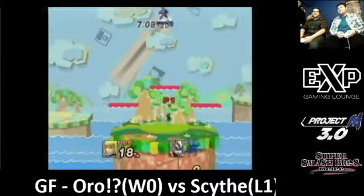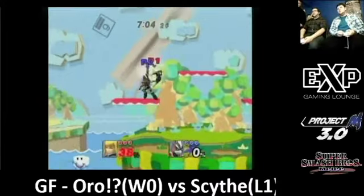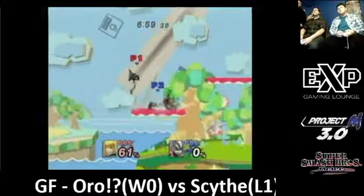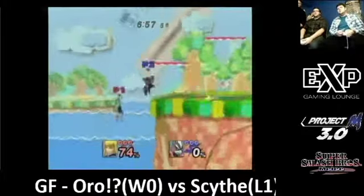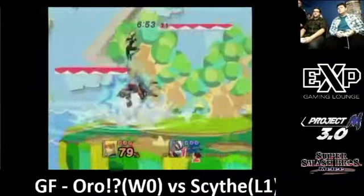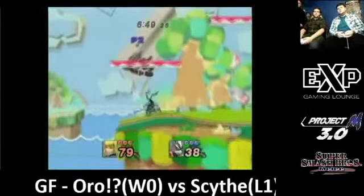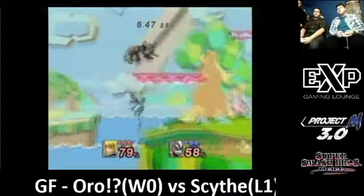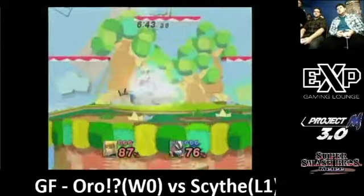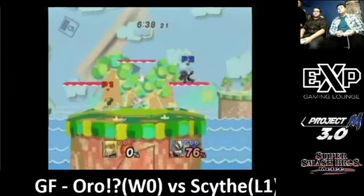The other thing about this matchup is that Wolf generally has a little bit better shield pressure, just by virtue of being a spacey really. Although Zero Suit's combos are insane. But again, pressure from Shorty when you've got the hold on there — it's like ultimate damage too.